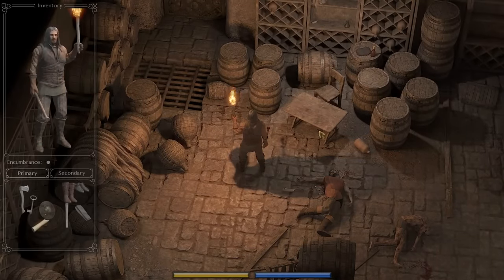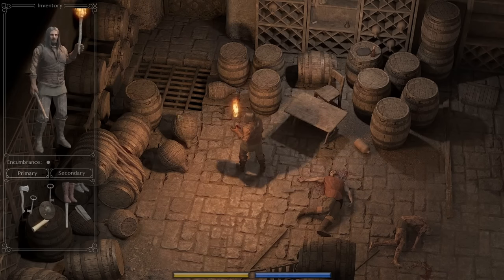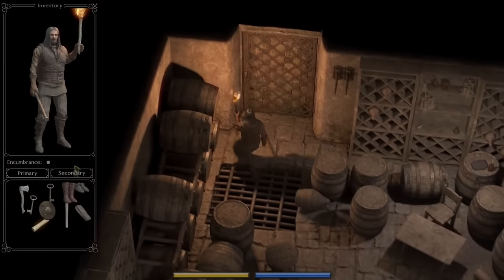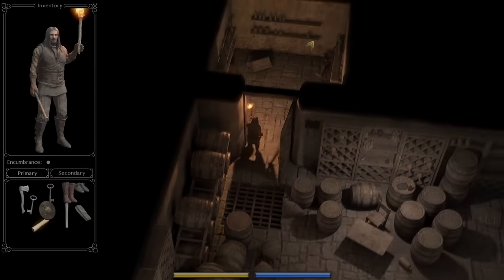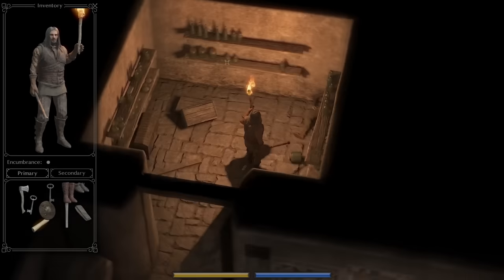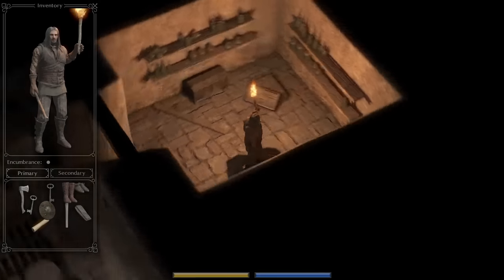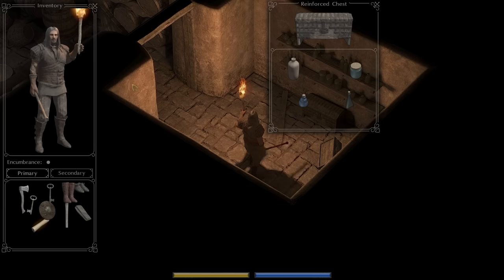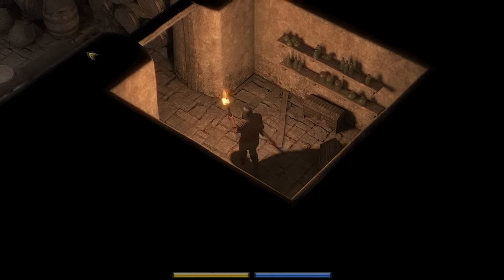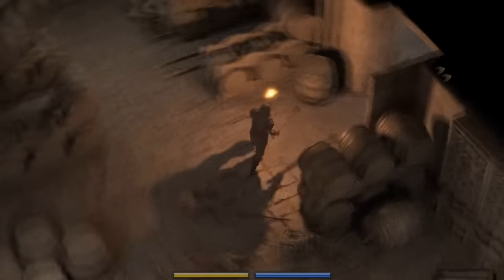Because I know a little bit of secrets here and there — if we grab this key under this table and use it to unlock this cell right here, we can get our hands on a pretty late game chest pretty early on. It's right next to this dead lady here. We have shoulder pauldrons — that's actually really nice.